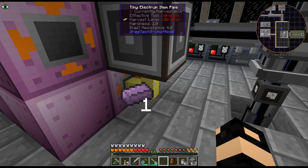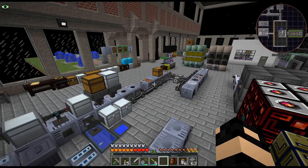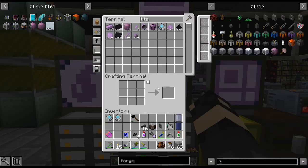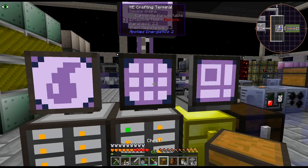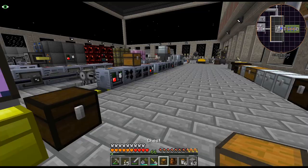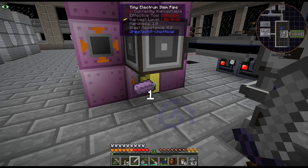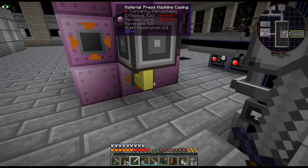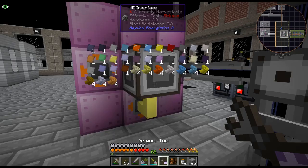Why is that auto-outputting into the thing? There's no pipe there - why is there a pipe? Wait, did it try to export that into the pipe? I think it actually tried to export that into the pipe. That's not what I want.